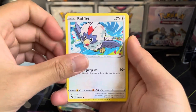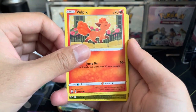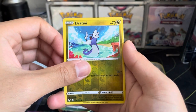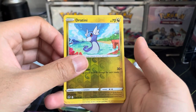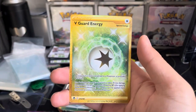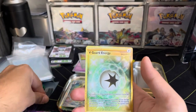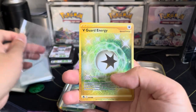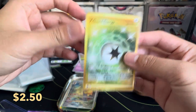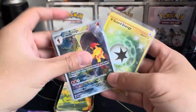Lopunny, Serena... last pack of the day, this is going to be a quick one. Lucario, Roughneck... whoa, Pikachu reverse, Stantini... will there be anything in this last slot? Regardless, we got another rare out of it. Hey — we hit Gold V Guard Energy! Wow, this is actually a pretty good tin. We definitely got some nice cards — that's exciting, that's pretty dope. We got something in each of the packs.